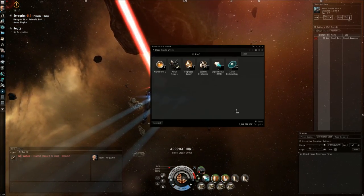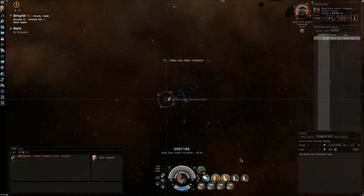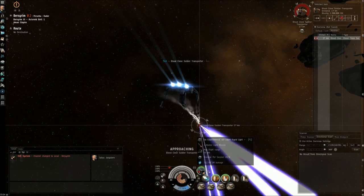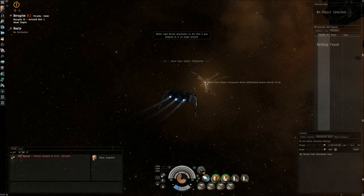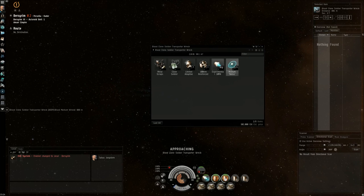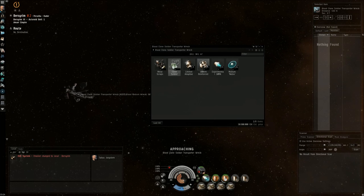While ratting in my usual spots I stumbled upon a Bloodclone Soldier Transporter — the same type of ship I encountered while ratting in the Executioner frigate. It is a very heavily armored cruiser with a bounty of 1.5 million ISK. Unlike in the Executioner, it didn't take me too long to destroy it using the Caracal. The great thing about this kill is that it drops quite lucrative loot — more than 30 million ISK estimated value.